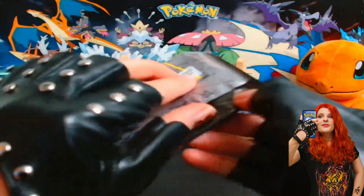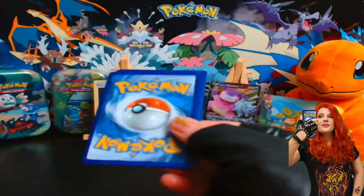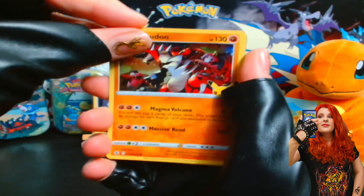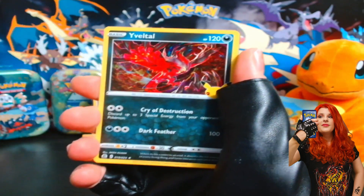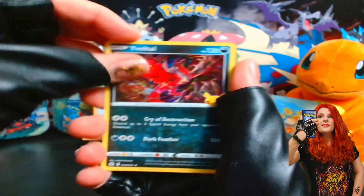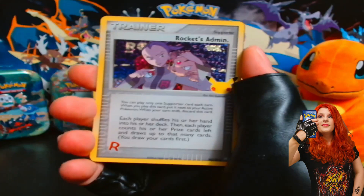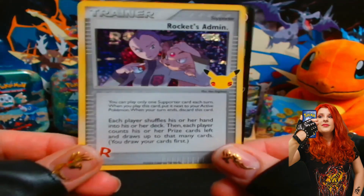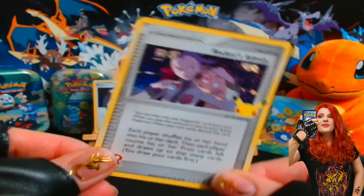Just one more pack to open. Please, something from the Classic Collection. Let's see, can we get some last pack magic? Please something from the Classic Collection. We got Groudon, Yveltal — and will we get anything from the Classic Collection today? We did! We got the Rocket's Admin. Look at that, guys. I do not have this one, and there's something behind it as well. I do not have this one — that is really cool.